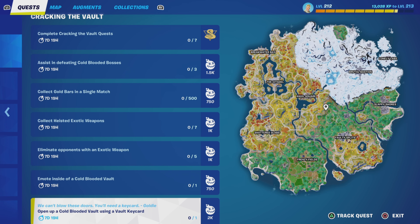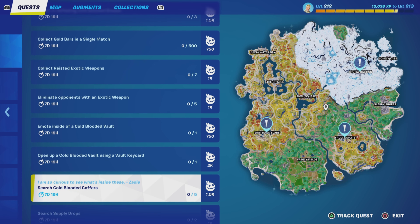Next up we have open a cold blooded vault using a vault key card — only need to do this once. You can kill the boss and take the key card, or kill a player before they get the chance to use it and then open the vault with it. One thing to be mindful of: if somebody drops the key card — the boss gets killed but no one picks it up, or a player gets killed — it will show up on your map as a small card, so keep an eye out for that.